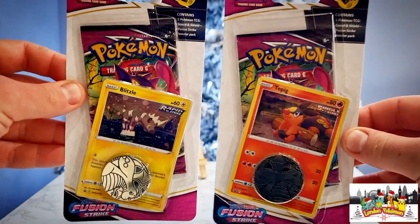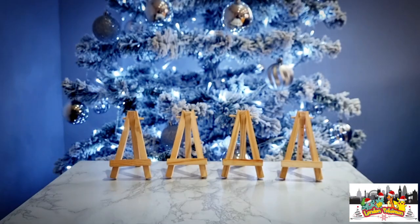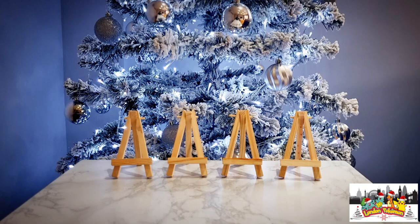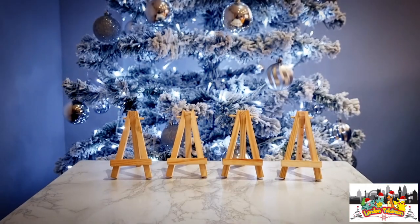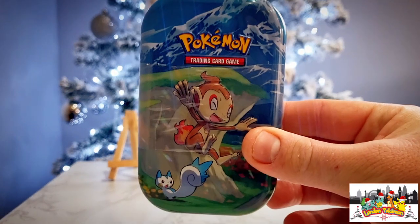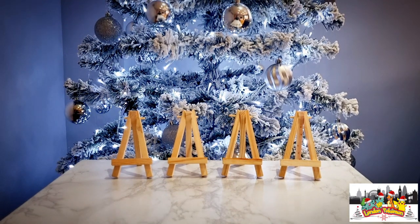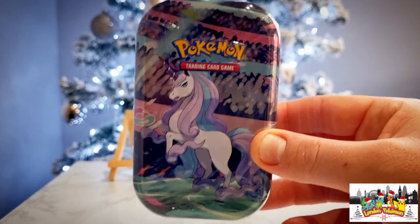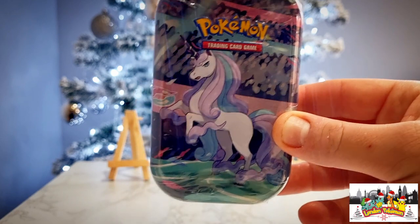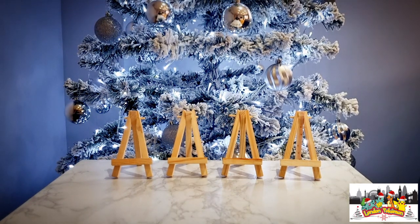We've got one with the Blitzle promo card and one with the Tepig promo card. We did pull an absolute banging pull — the new VMAX alternate art — the last time we opened up one of these, so fingers crossed we can get another smashing hit today. We also have a Snorlax mini tin containing two Pokemon Go booster packs, a Chimchar mini tin with Chilling Reign and Fusion Strike, and a Galarian Rapidash mini tin from my local Asda's which may contain Evolving Skies.